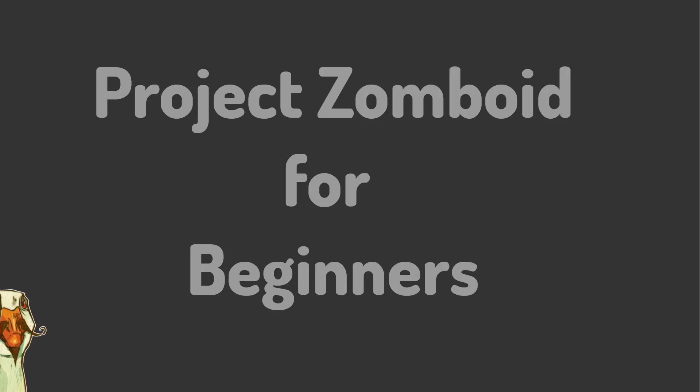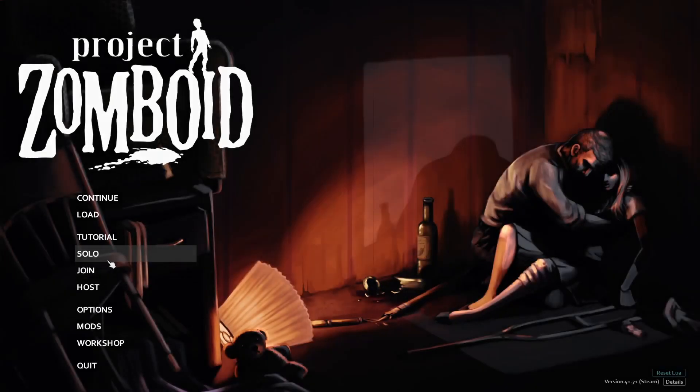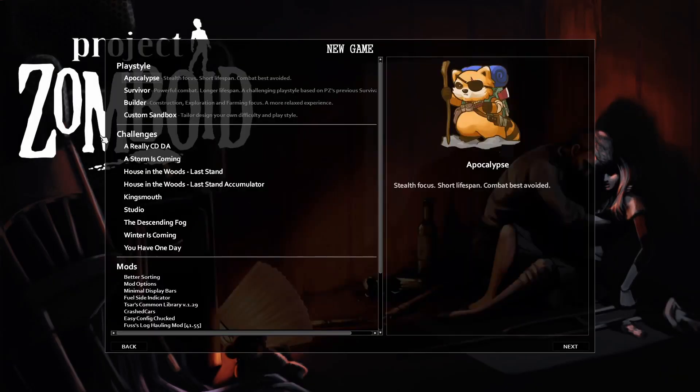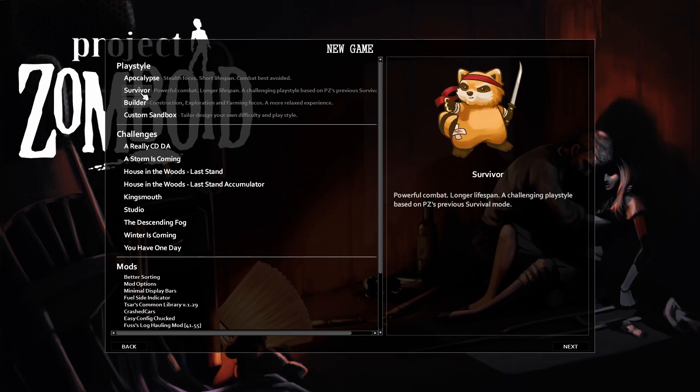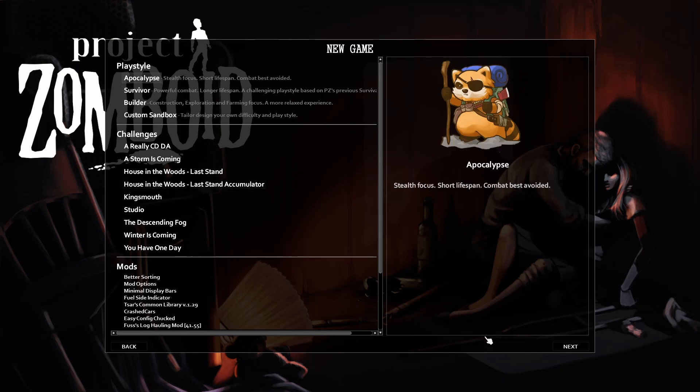Hello everyone and welcome to my Project Zomboid guide. Today we're going to be talking about game mode or game difficulty. When you start your first Project Zomboid game you get to choose from three standard preset difficulties which are Builder, Survivor, and Apocalypse, as well as the custom sandbox option which I'll talk about at the end of the video.